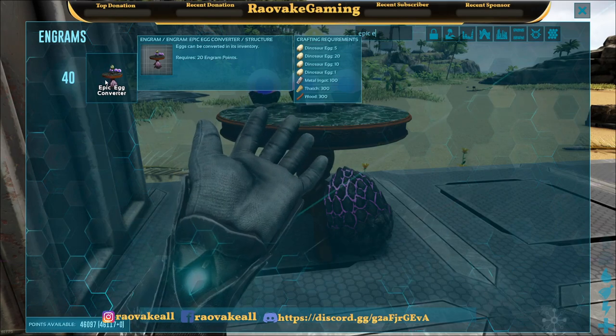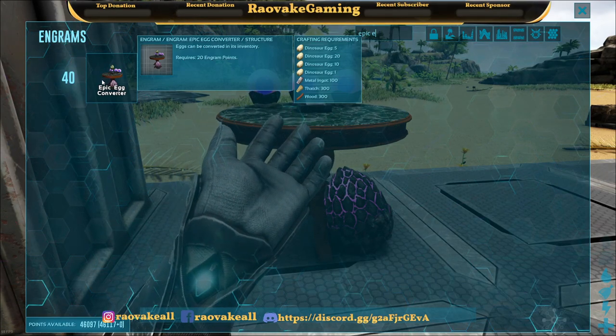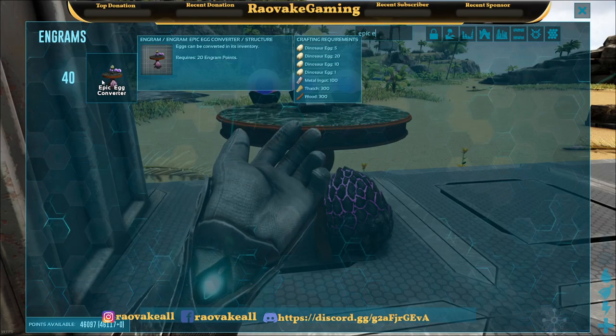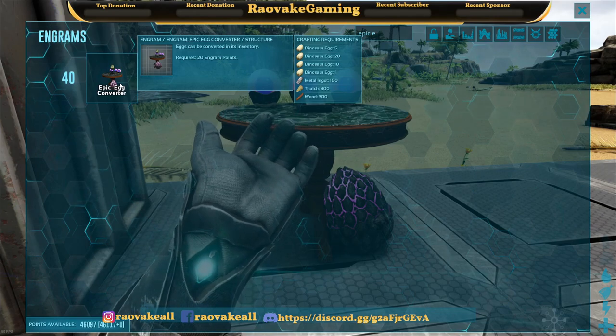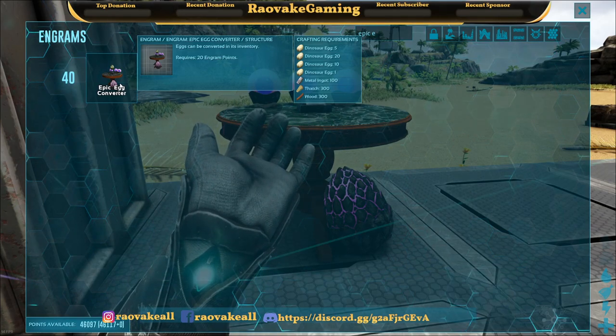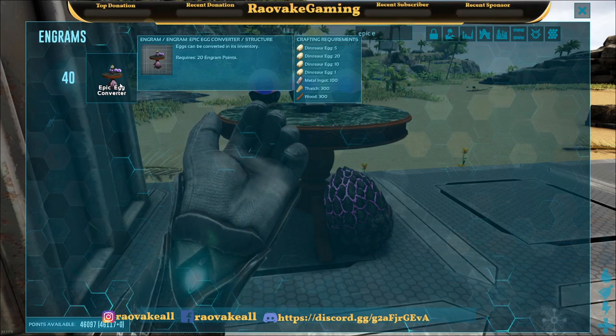You unlock it at level 40 and it needs 20 points. You need several different types of eggs: 20 basic, 10 simple, 5 regular, and 1 superior. Then you need some metal ingots, thatch, and wood.